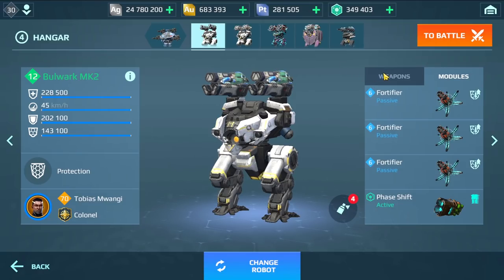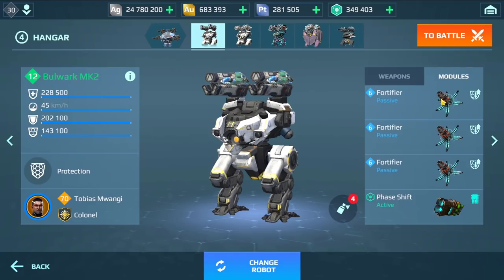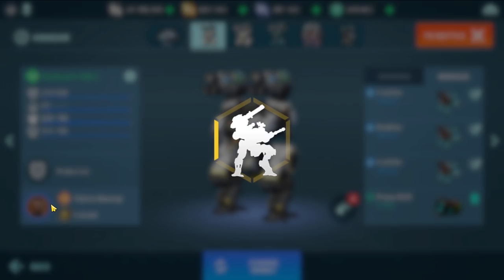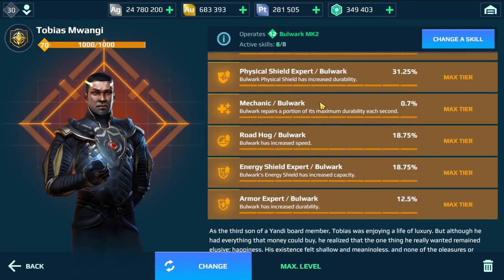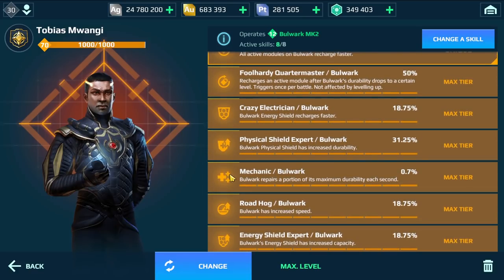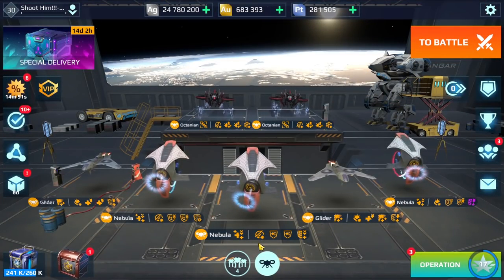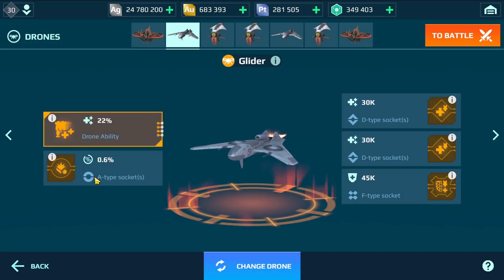The Bulwark has a physical shield and also the aegis shield with two modes — the protection mode. I'm going to use three fortifiers and the pilot. I enhanced all the physical shield and the aegis shield. The interesting part is the drone — I'm going to use two Bulwarks, one with Glacier and one with Devastator.